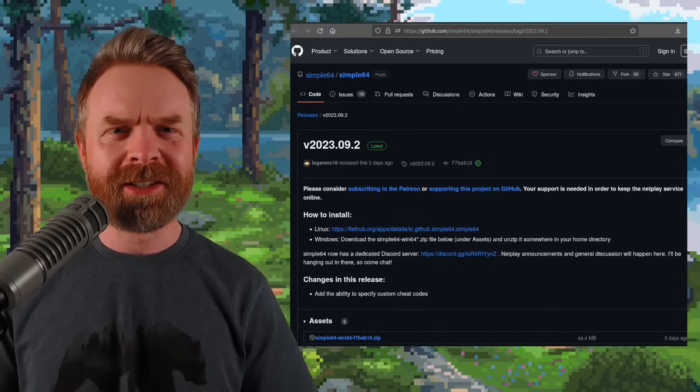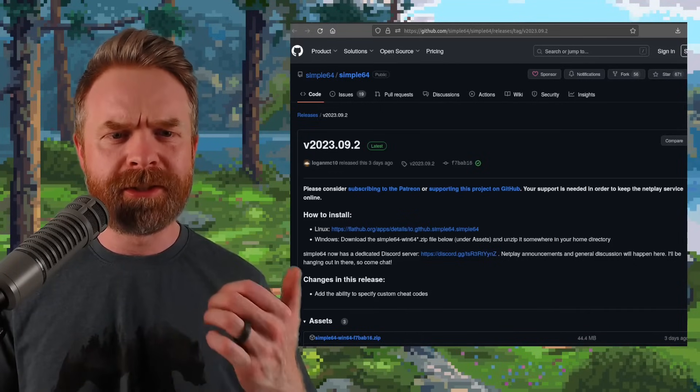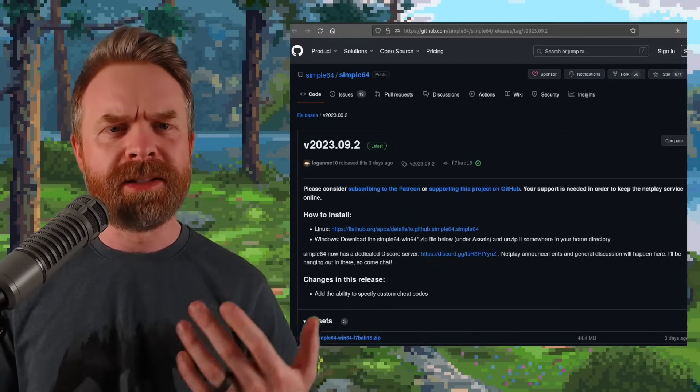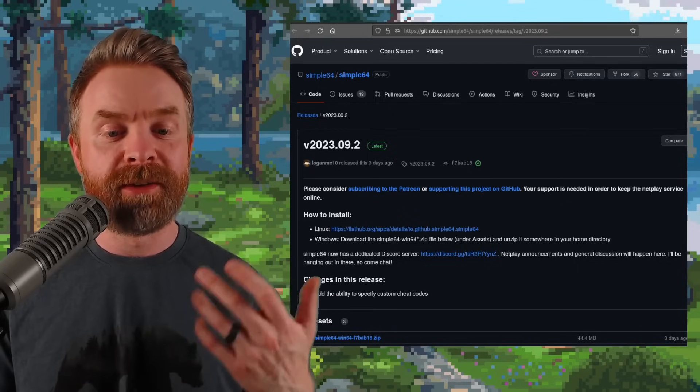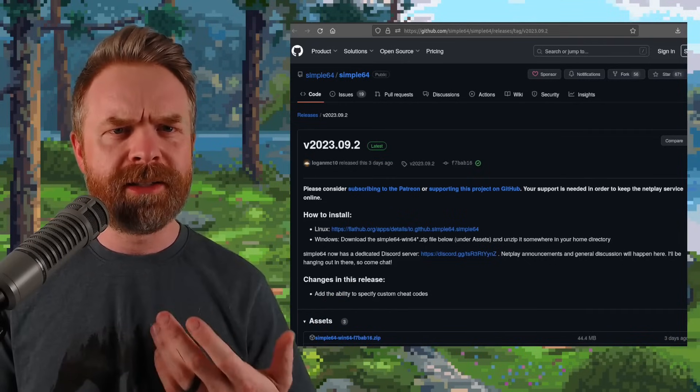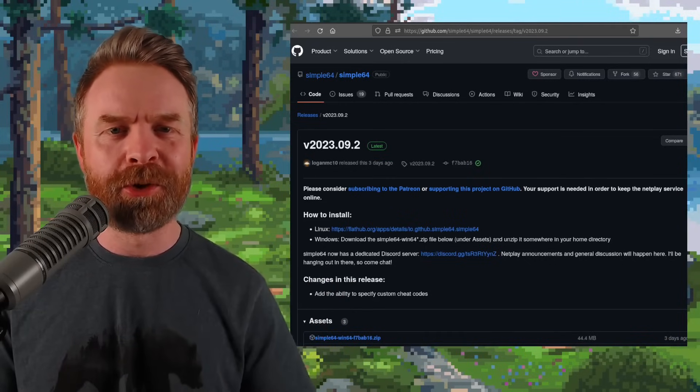Next up, we're quickly talking about N64 emulation on PC with Simple64. Simple64 just got a brand new update that adds the ability to specify custom cheat codes. So if you like to cheat in games, you may want to check out this version.